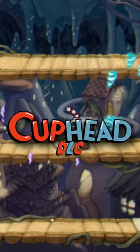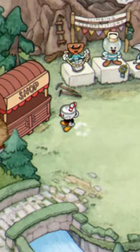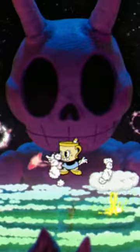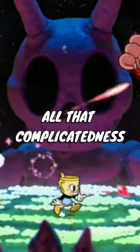The Cursed Relic in the new Cuphead DLC, or Delicious Last Course. The Cursed Relic is actually the Broken Relic from the shop, and it does absolutely nothing until after you beat the secret boss, which I actually made a whole video on yesterday — you should totally go check it out. But before we get into all that complicatedness...